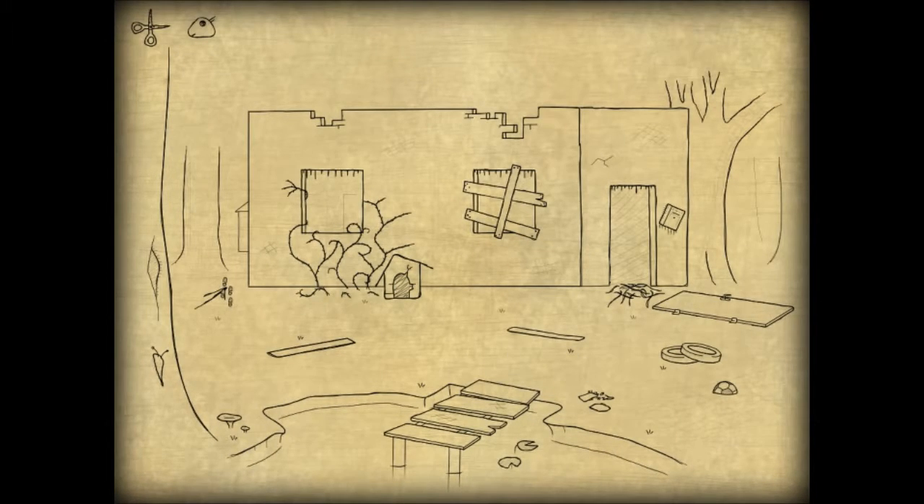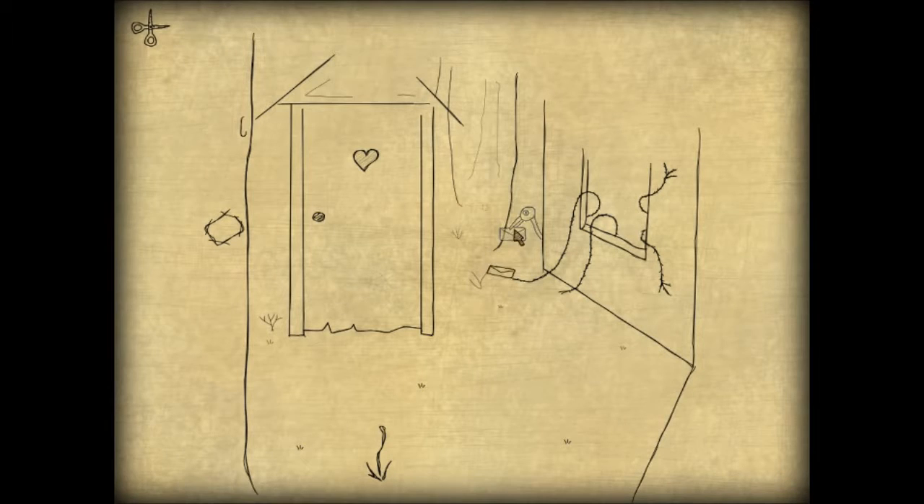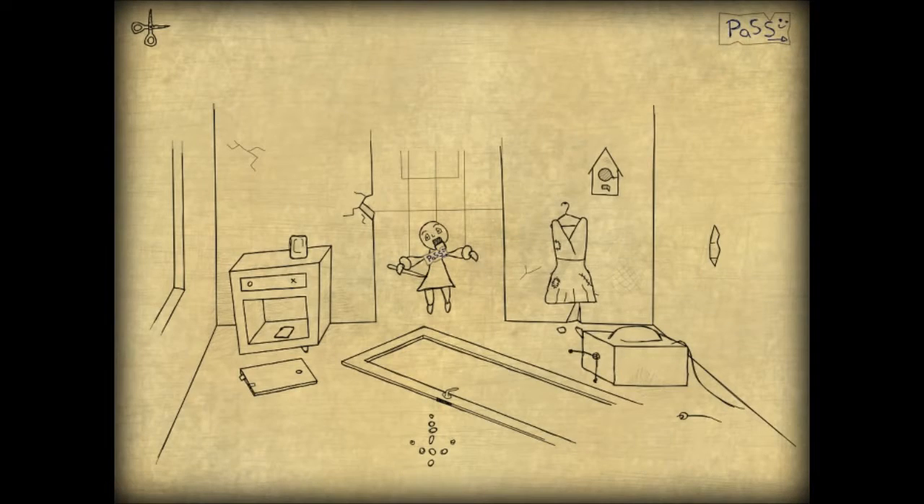Where can you use the dead fish? Oh yeah, you can use it on that guy, and then you get the pass. The pass lets you go in here.